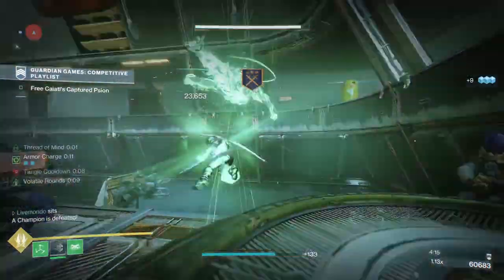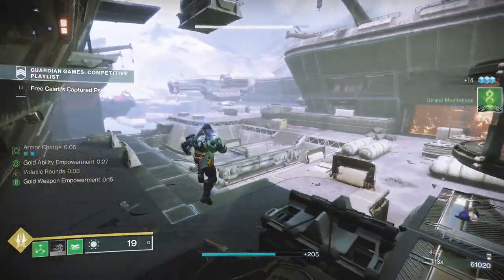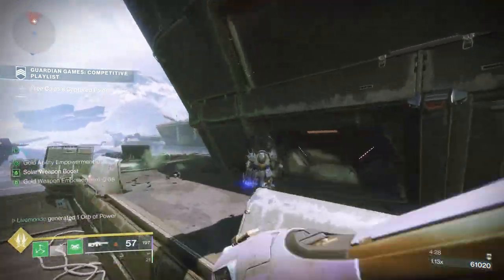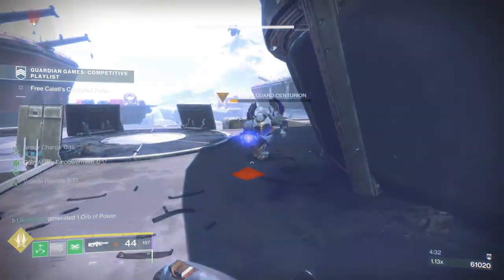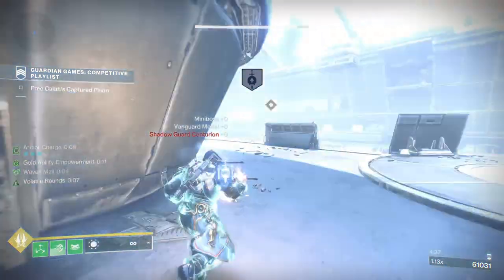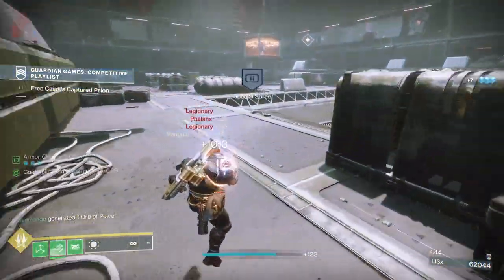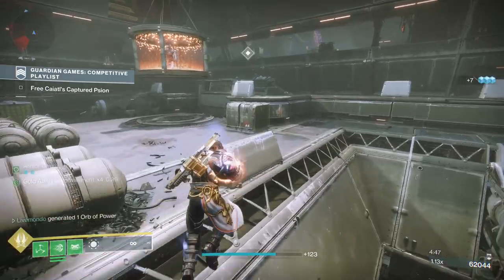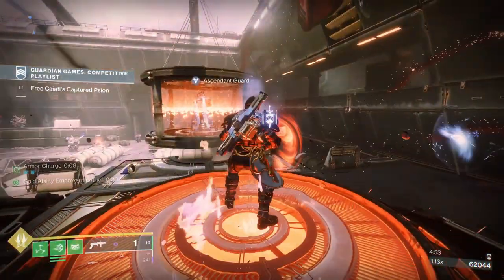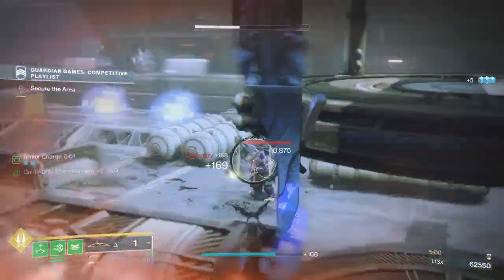I'll use my melee to get out here. The melee reminds me a lot of the Stasis melee — it works best if you activate it in the air, but it works just as well on the ground. It is not like a Shoulder Charge — you do not need to be sprinting; it can be activated from a standstill. What I've done there is pick up this unstable core. Once I picked it up, that activated the ads to come out of that door — they won't come out until you pick it up.